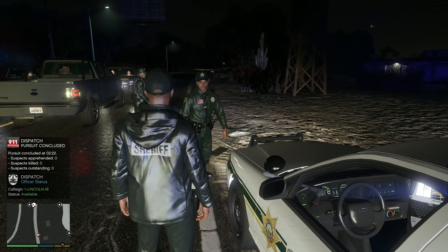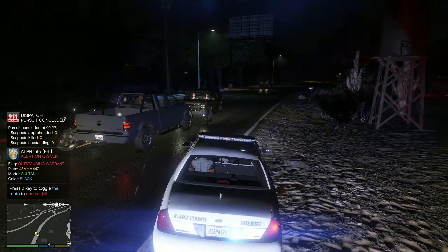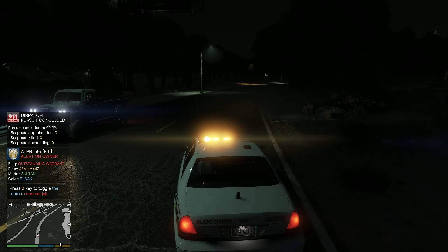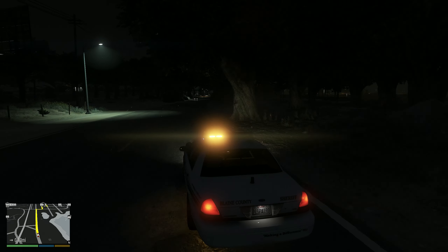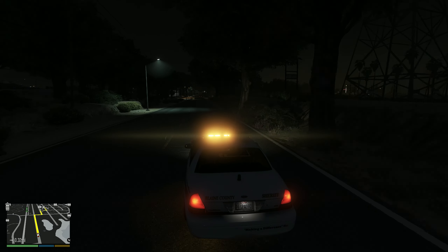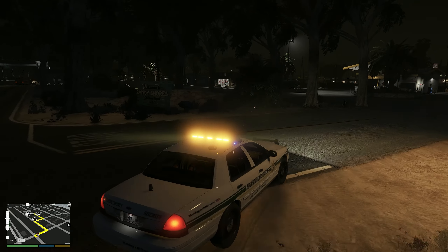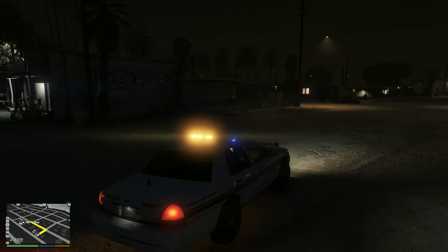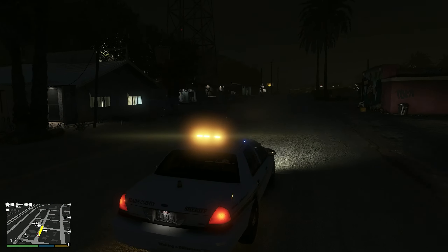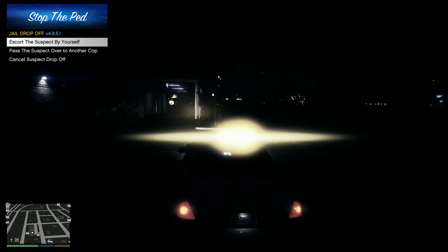Alright guys, you guys can have a good one. Attention all units, code 4 — no further units required. Alright, let's get out of here man. Let's go to the nearest jail. Probably gonna end our shift right there. Alright, so we're gonna go ahead and pass the suspect to another cop. And since we are already here...